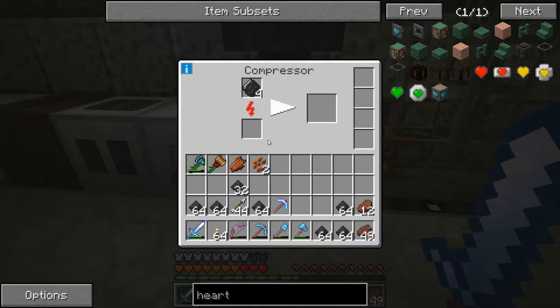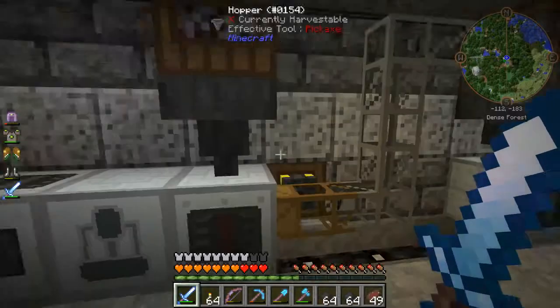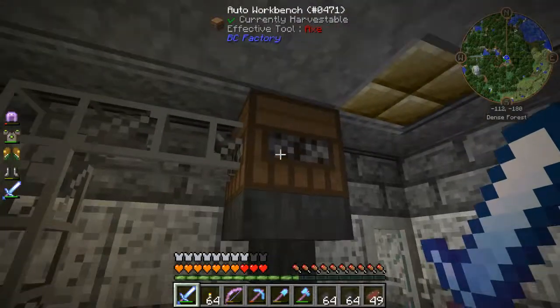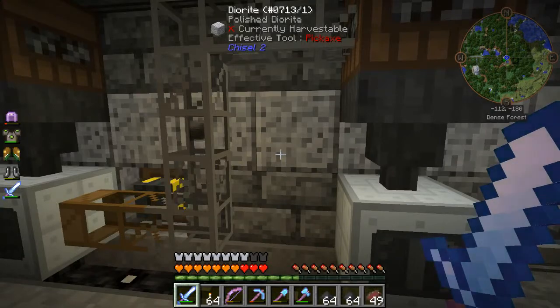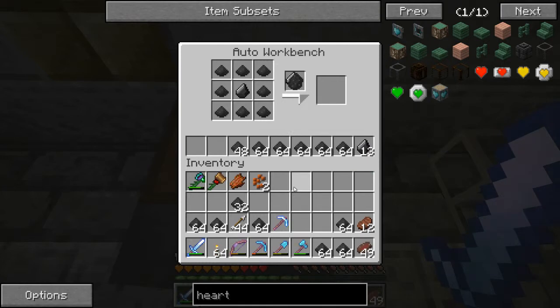I've got my diamond manufacturing system going now. It's slow though — it takes a while. So we generated one diamond in maybe a couple minutes. About every two or three minutes we'll have a diamond. The thing about it is you just get it going and it just goes. These auto workbenches are really cool. The auto workbench is from Buildcraft.